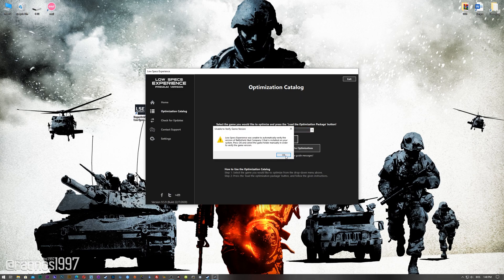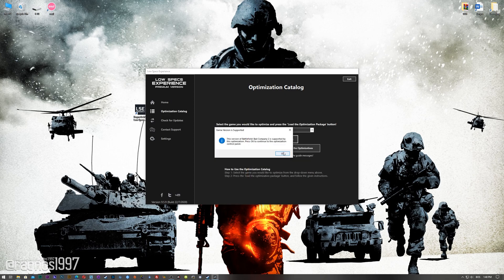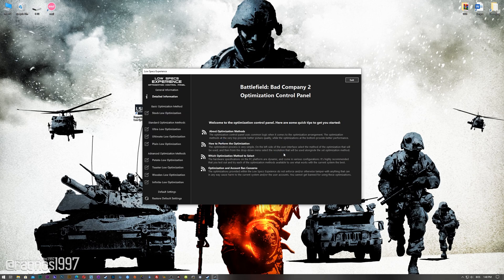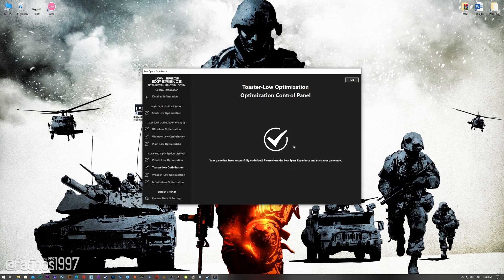Now, if the Low Specs Experience does not automatically detect the game version, simply select the game installation directory, press OK, and the optimization control panel will load. When the optimization control panel loads, simply select the method of optimization and resolution you would like to run your game on. This is something you will need to experiment with on your own in order to see what works best for your system. Once you decide which optimization method and resolution you are going to use, press the execute optimization button and then start your game.